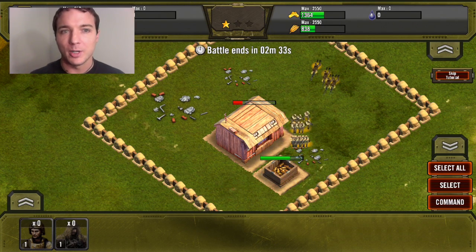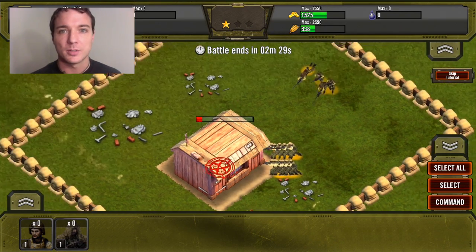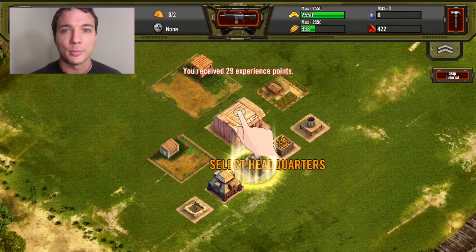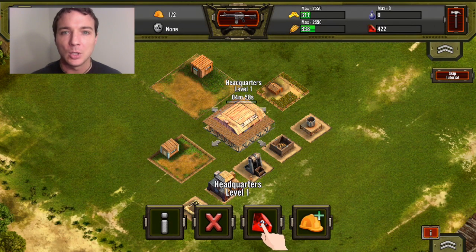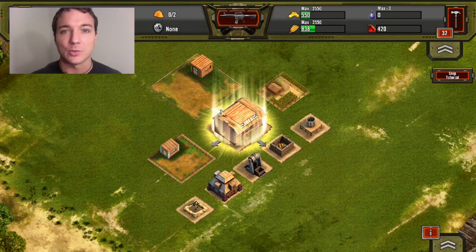In campaign mode, you will be given a certain amount of troops and everybody has the same amount, so it's an equal challenge for everyone to get through all of the campaign maps. Also, while you're waiting for troops to train on your home base, you get to go and mess around on the campaign map without having that wait time — which I thought was something I'd like to see in a game, so I thought you guys might like it as well.